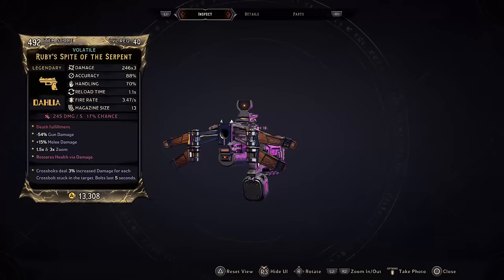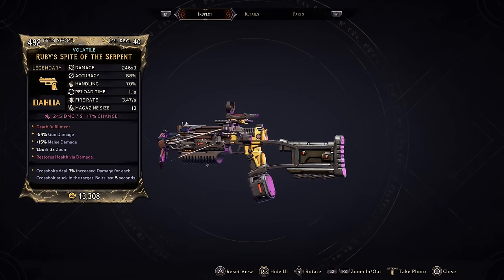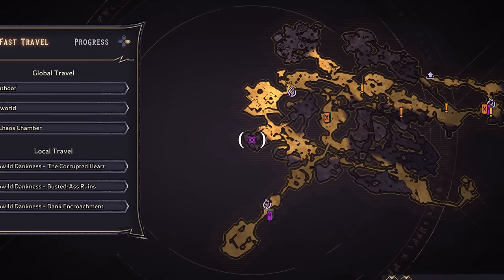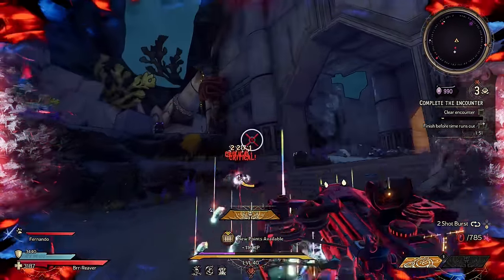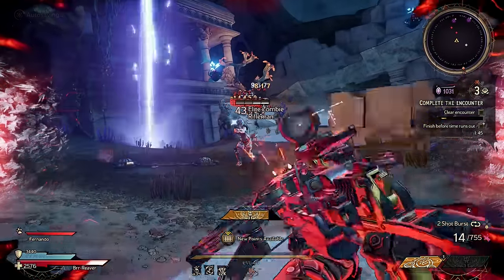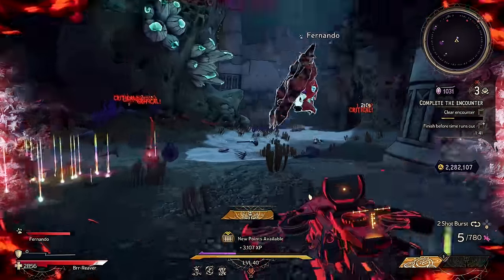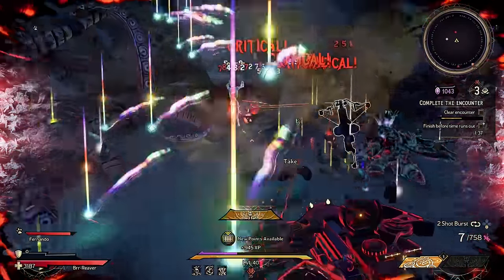Moving on to Ruby's Spite, a dark magic cross bolt pistol that can only come in that element and drops most often from Monstrous Shroom, Brown Hair, and Weep Wild Dankness. In spite of your enemies' colour blindness, rubies are indeed red, and this gun will have your enemies seeing that exact colour when they realise they have no chance to defeat you. This gun is incredibly powerful, particularly while mobbing, although it may not seem that way at first.